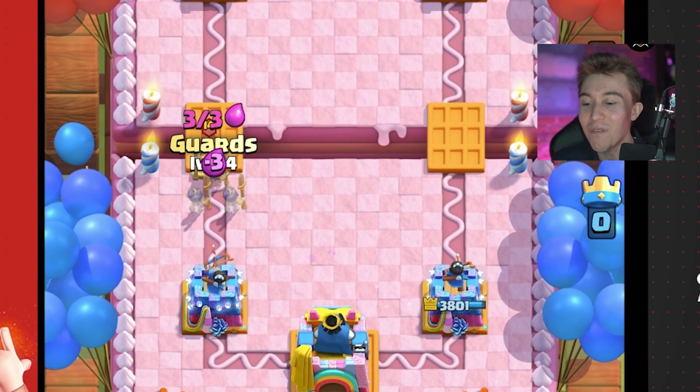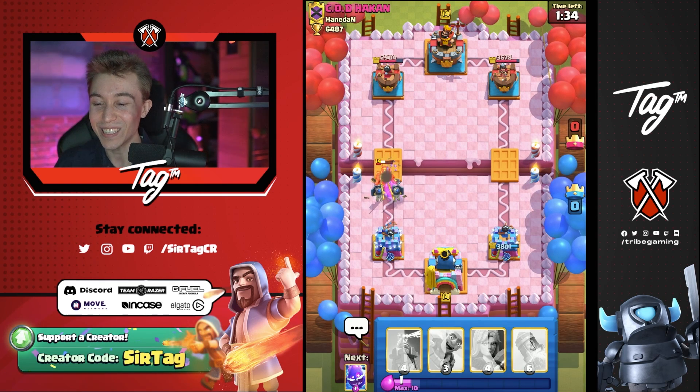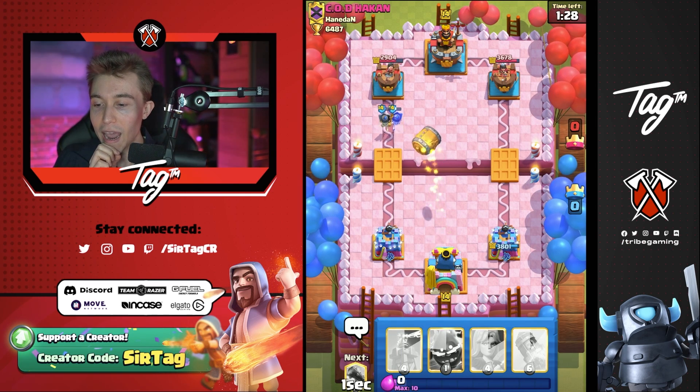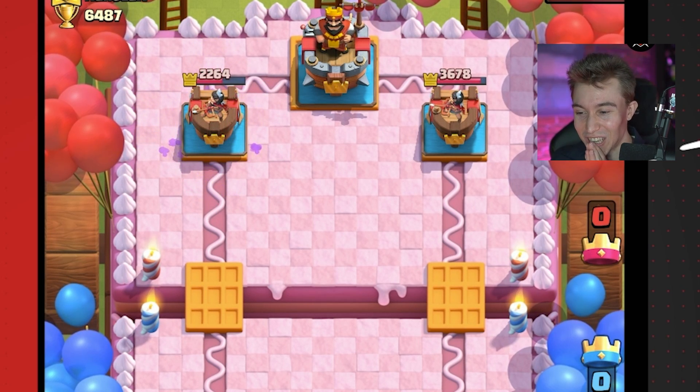I didn't want to eat the Dark Goblin damage. Can we get that to bounce back the Cannon Cart? Yes, we can. Awesome — this game has been super stellar so far. Guards are going to give us some counterpush to get some cheeky chip damage, and with them tanking for the Goblin Barrel I'm going to get even more damage. I'm going to Snowball — I think I get at least two hits on the tower. Beautiful start to this game.